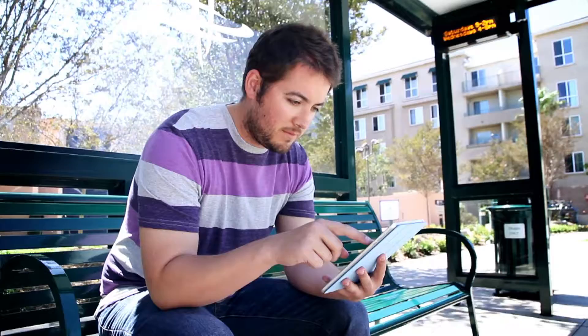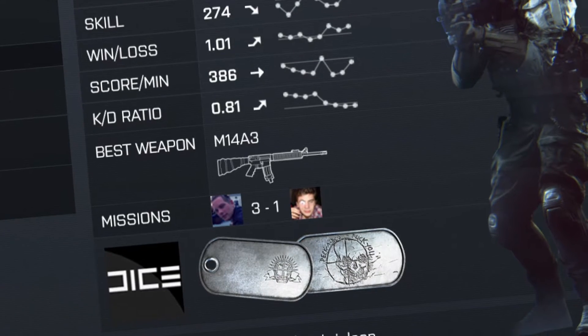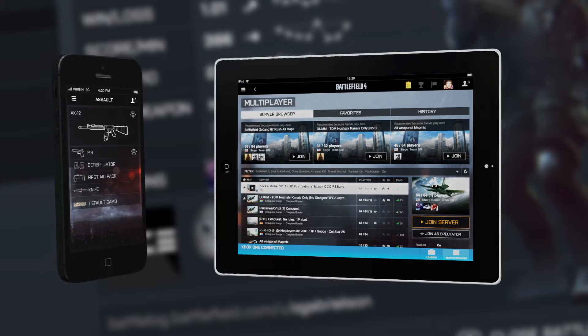For example, when you're going home on the bus after work and you can't wait to get home and play — you go in, you check out the stats for yesterday, you configure a loadout based on that, you find the server you want to play on, and see what your friends are playing. And as you get home, you just start it up, click a button, and you're basically in there ready to go.